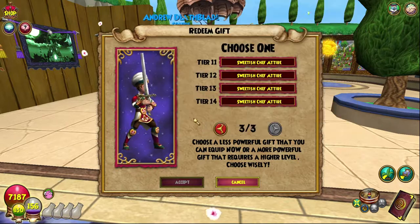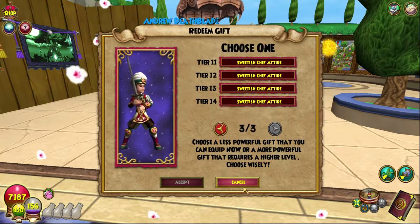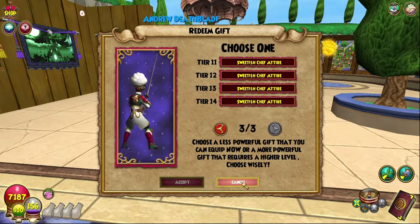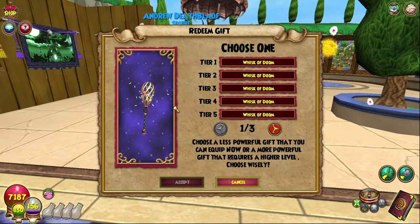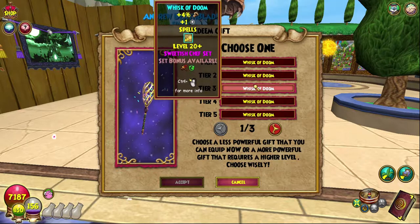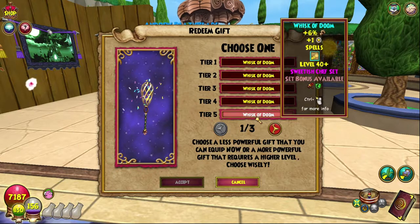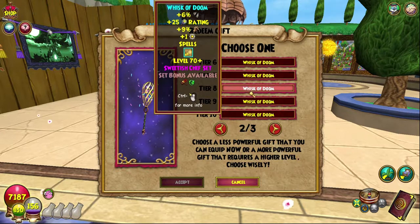Tier 15 would be absolutely crazy - amazing! And then there's also a wand, which is the Whisk of Doom, which looks pretty cool. Obviously the gear set is the same, and it just increases damage and pierce and other things.